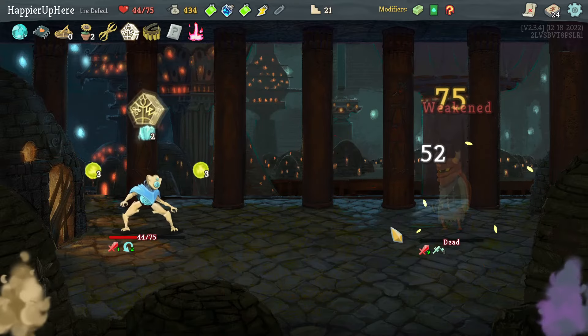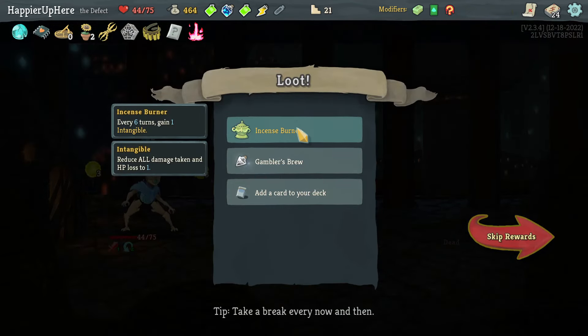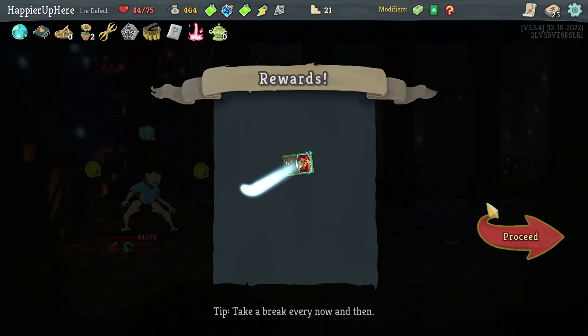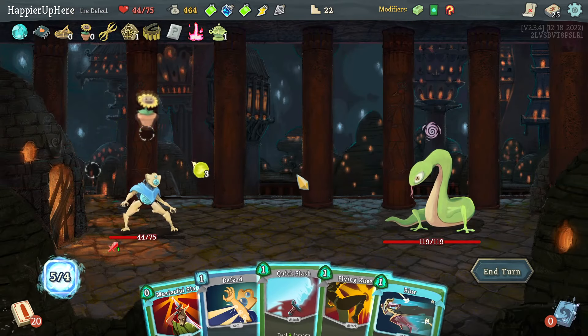Stone Calendar killing the leader — kind of funny! Got Incense Spinner: every six turns get one Intangible. Also a Gambler's Brew. Masterful Stab is not bad but once I take starting damage it'll become worse. Let's take it — I like it more than the other cards. Let's do Masterful Stab, Quick Slash, Flying Knee, Well-Laid Plans, and play the defensive cards since I have the energy.